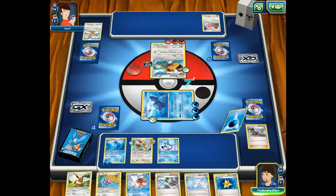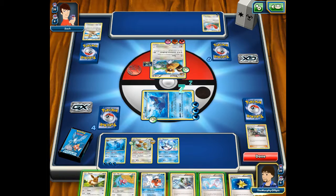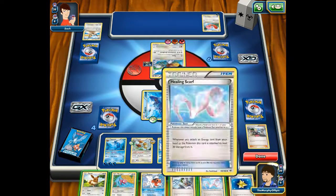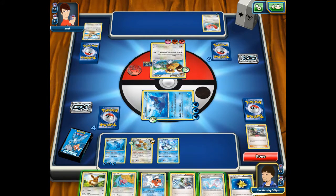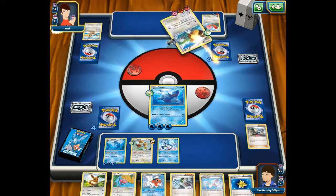Sleep is a status condition. It puts your Pokemon to sleep, and every turn — in between every turn — you have to flip a coin. If it's heads, your Pokemon wakes up; if it's tails, it stays asleep. I just got heads, so now it's awake.